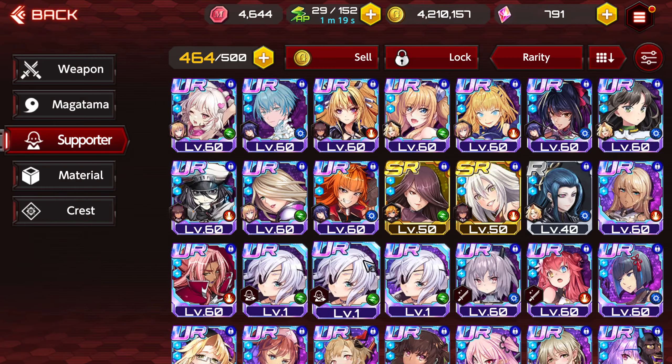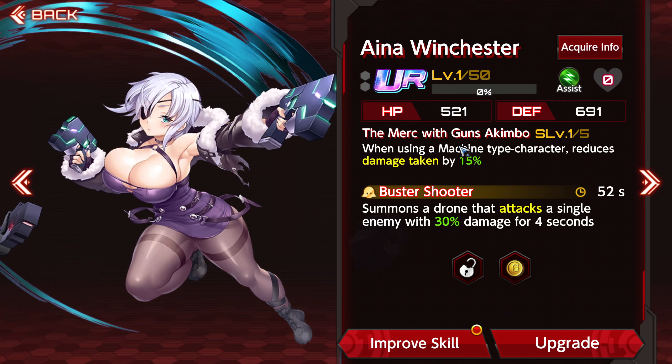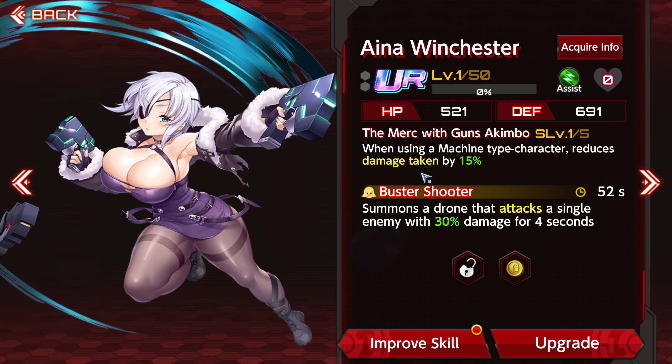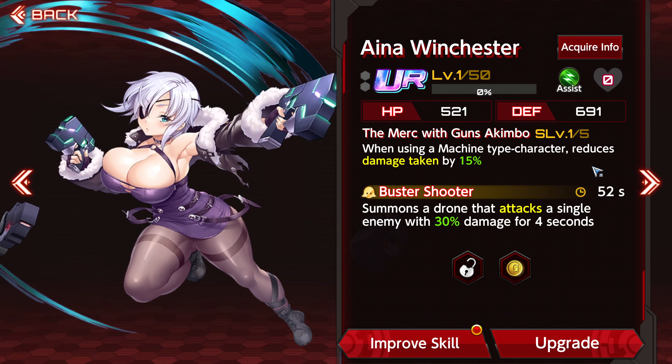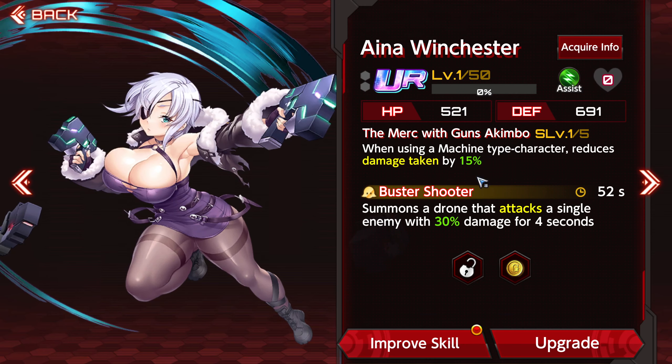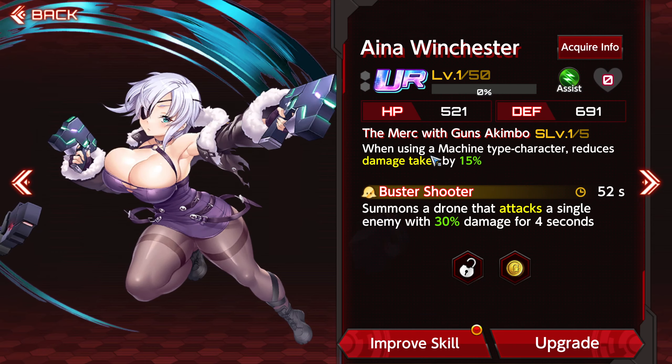The current new supporter, Aina, also works the same way for machines. We know that Emily and Asuka are our two machine-types, so putting this supporter on them would reduce their damage taken by 15%, and up to 30% if you finish your Aina and she is at S-level 5.